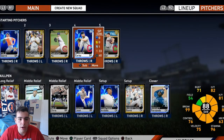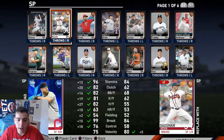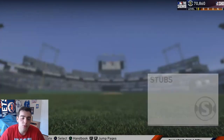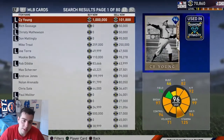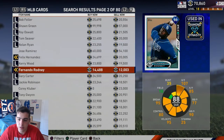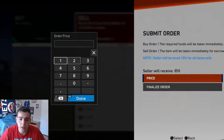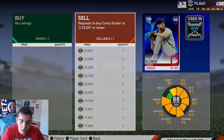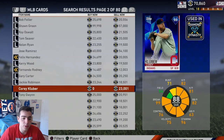Look, I got Kluber down here with no buy now, which is interesting. I'm gonna try to sell him - I'll put him up for like 40K because I bought him for over 20K. He's an 88 overall pitcher, he's good in real life, like one of the top five pitchers in the MLB. I'll try 45K but the price range is the only problem - the sell nows are destroying his auction right now.